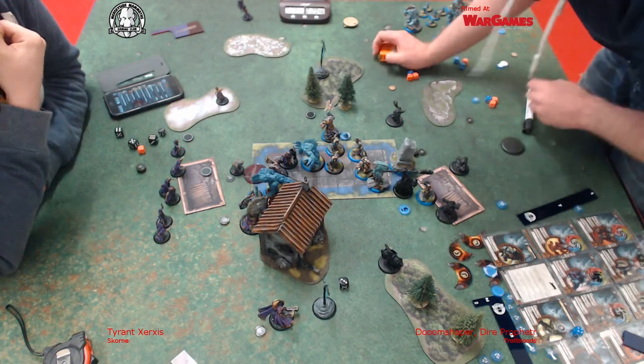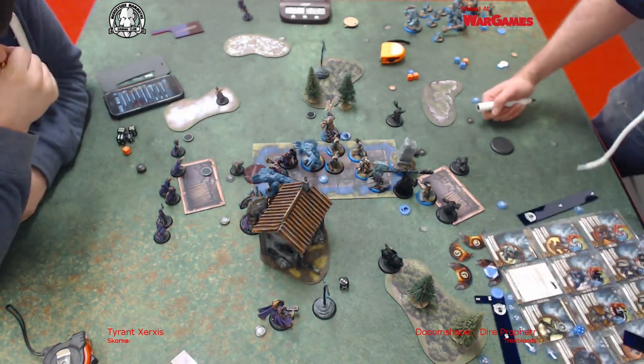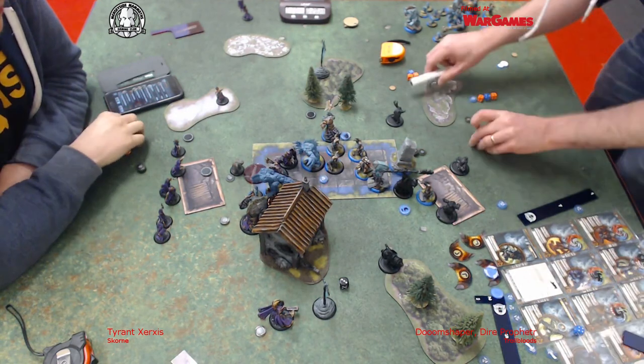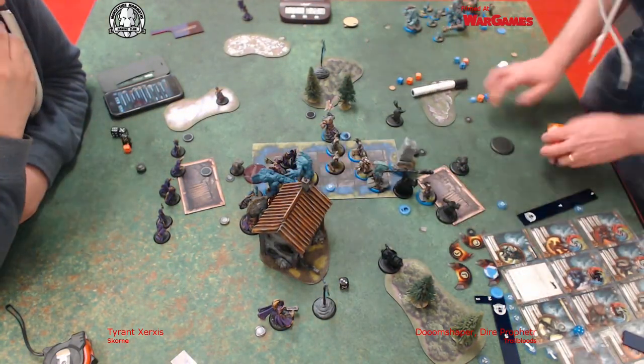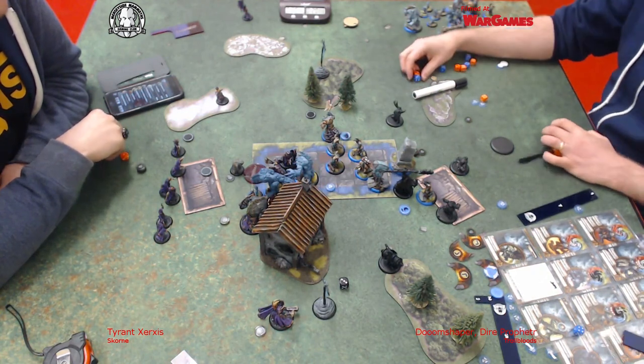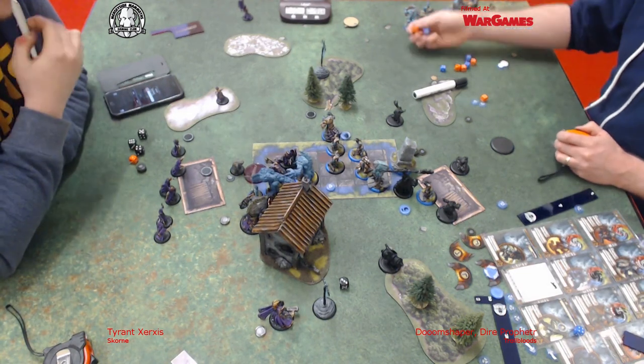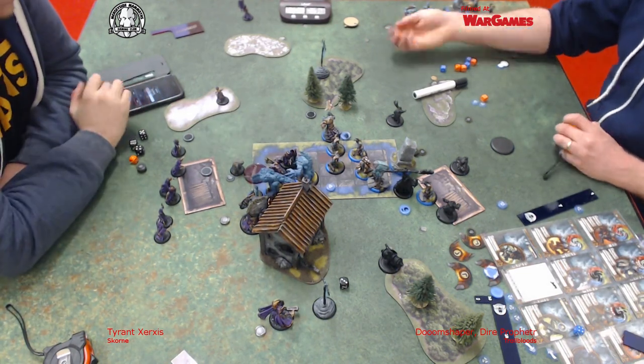What's happening now? I think the other Mauler casts Rage on the Earthborn so they both have Rage up at this point, and then just starts getting the killing done. What I should have done of course is just cast Admonition on Doomshaper, and then whichever way he wants to get around, I could just move three inches. But late game thinking - you don't always find the perfect out.